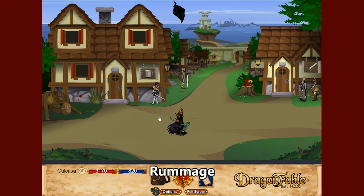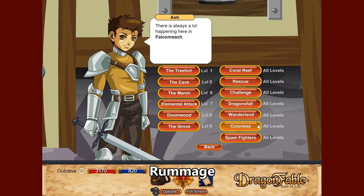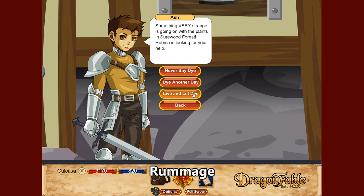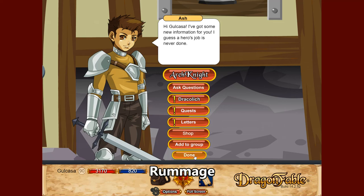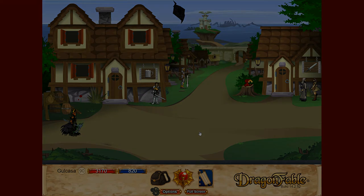An alternative to the Fireflies, if you'd like something more elementally neutral, is Rummage. Obtain it by going to Ash in Book 2, going to the quest, selecting Colorless, and finishing the Live and Let Die quest. This gives you access to the Rummage shop. Rummage pets are basically all non-dragon amulet except for the very last one — they deal metal damage and have a chance to deal about five hits to an enemy.